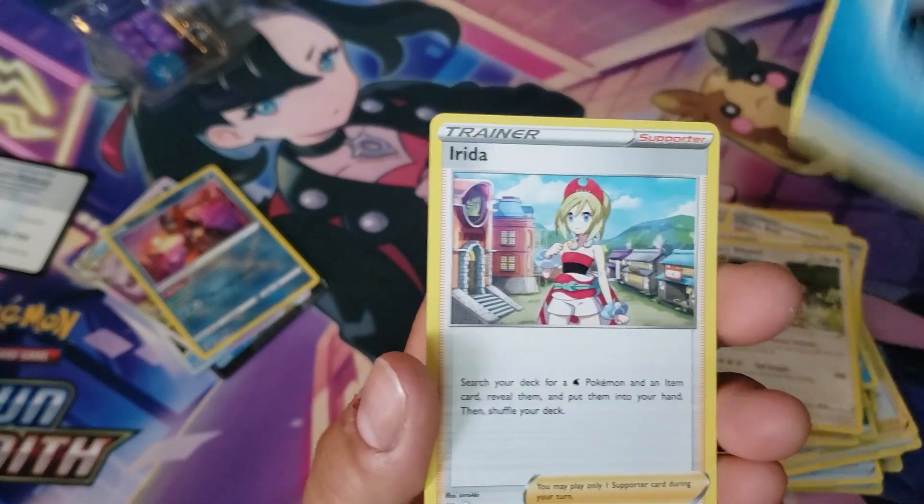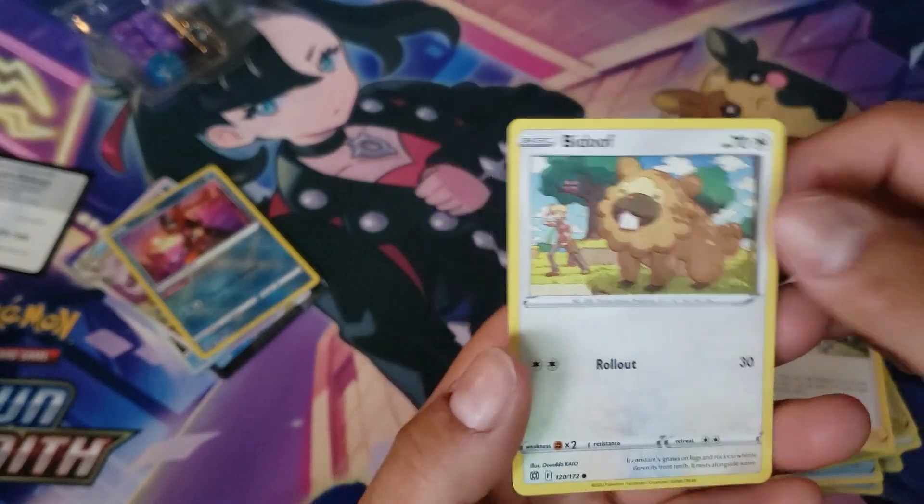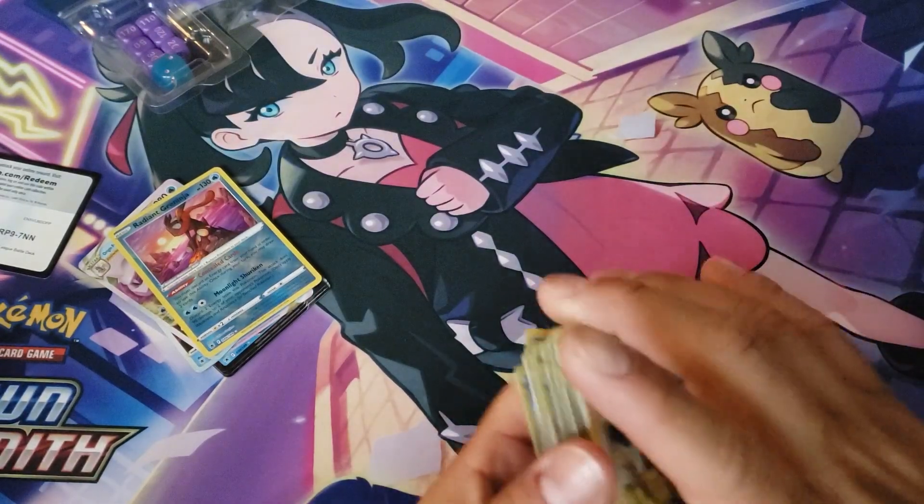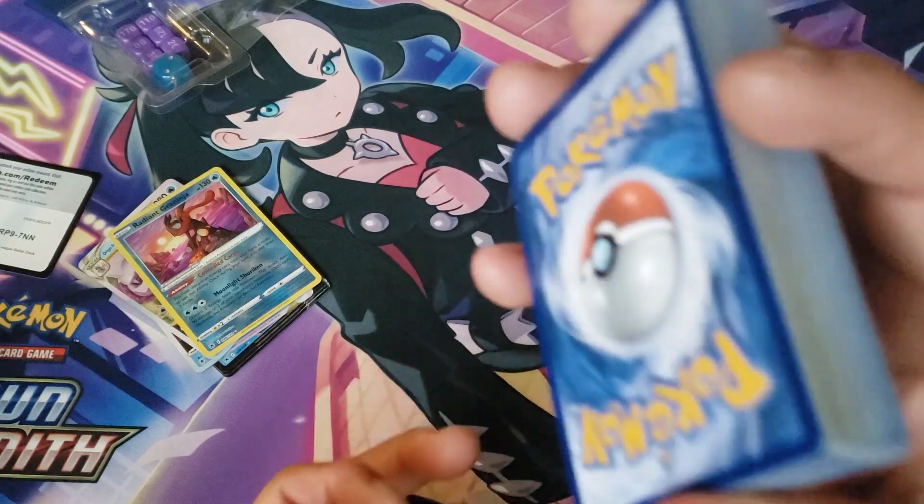Alright, we got a Heavy Ball, another Boss's Orders, Choice Belt, Ultra Ball, our third Bibarel, and there it is — Ambipom — the third one. So yeah guys, this is our deck for those who want to use this.